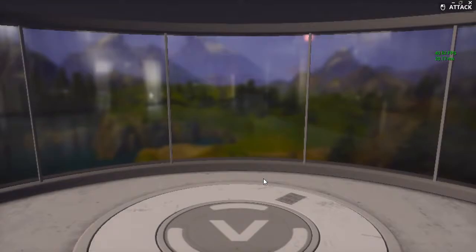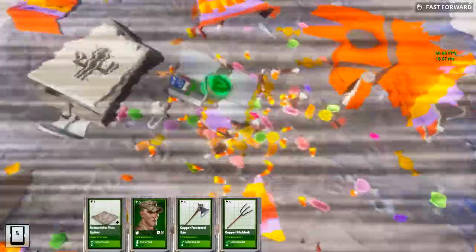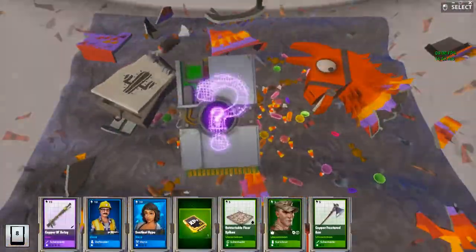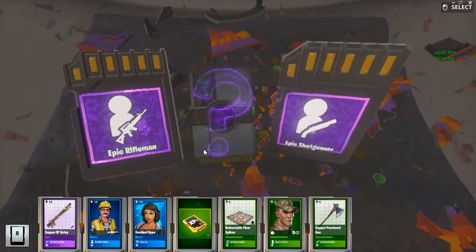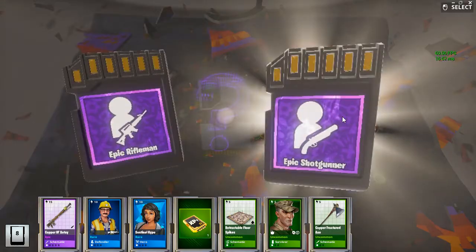Let's open the road trip llama while we're at it. Yay, let's go — skim through it. I got a choice: epic rifleman or shotgunner. I already have a couple of riflemen already, so we're gonna go for the shotgunner.